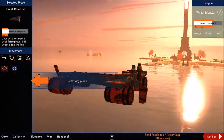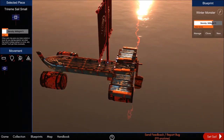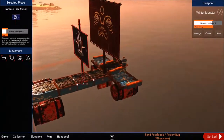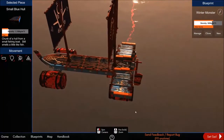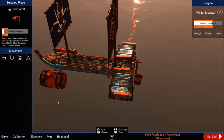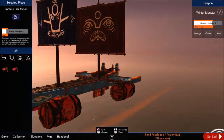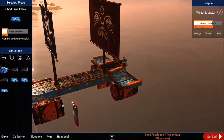The most important thing is a sail. We've got two types: the trireme sail, which I'll put in the back, and the trireme sail small for the front. This part here is our base — a place to stand, a rudder, a tiller, and a keel. We may also need some pieces so the boat doesn't fall over.